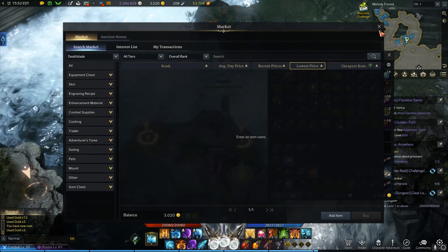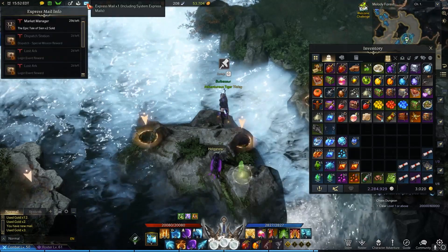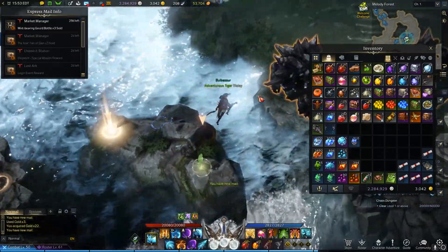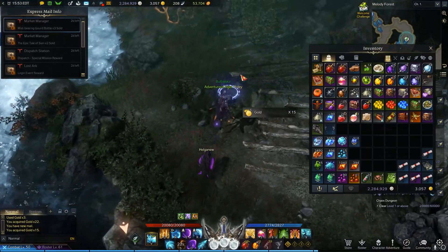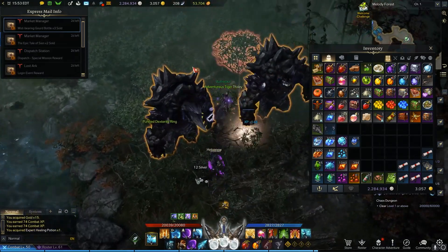Some of it already sold — wow! You guys, this is why you keep farming: you just make gold, people buy it. You come across here and more stuff just sold. We're just making some cash right now, boys and girls.